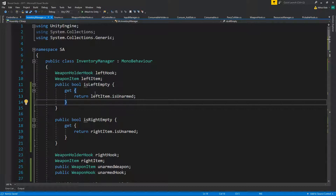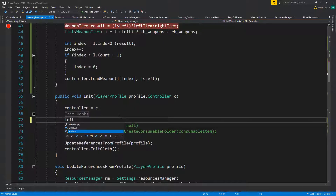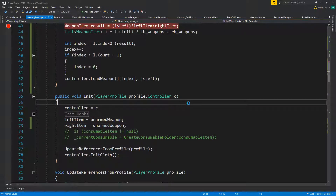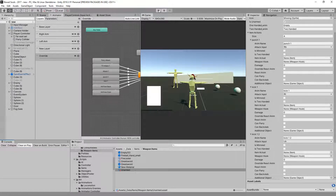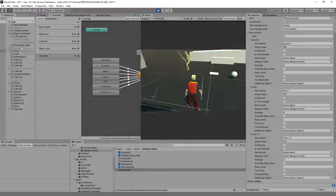I'll say parry two and parry three for this one. On the amount I'll say kick two, kick three — these animations don't exist but that's fine. The first time we run this it's going to be empty, so one easy way to fix this is on init: set left item equals unarmed weapon and right item equals unarmed weapon as well.